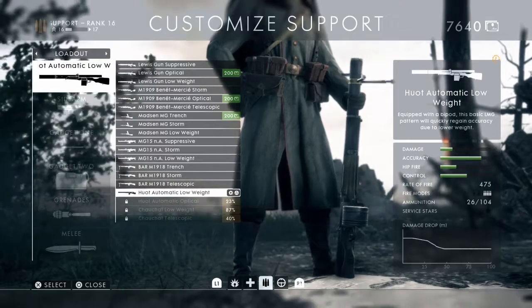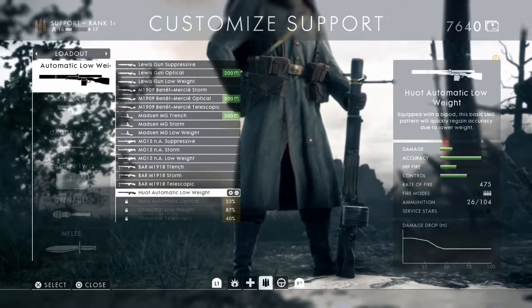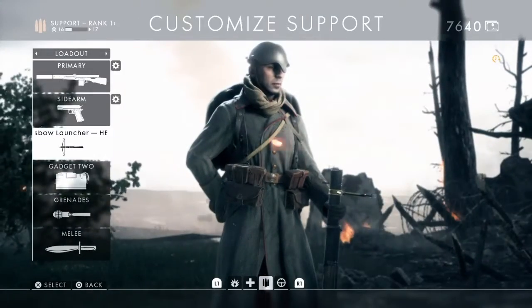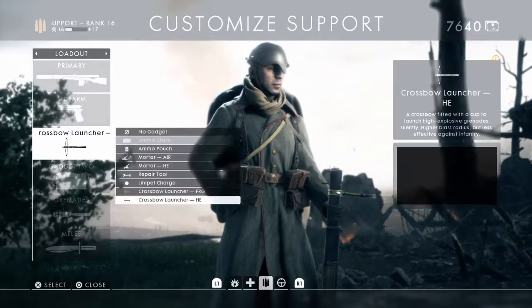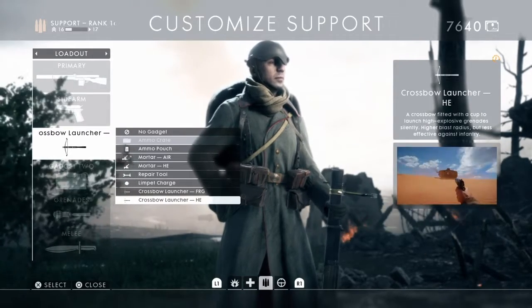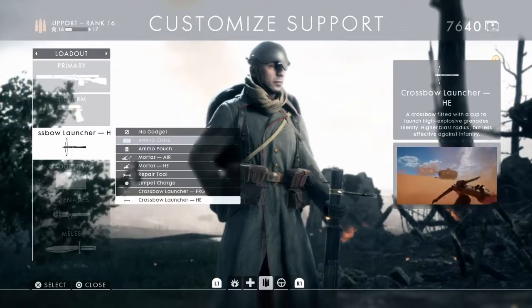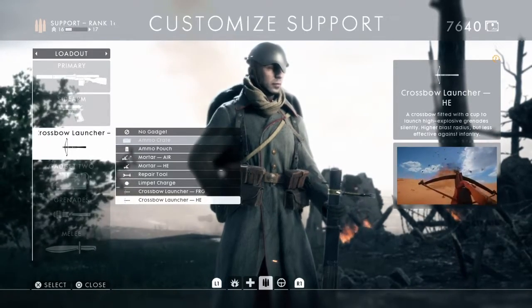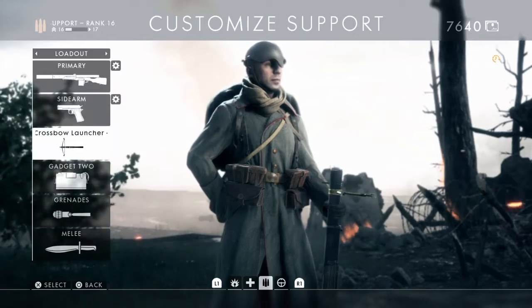It's a very good weapon — very much the sort of thing you use when you're constantly changing direction, enemies are all around you, and you need to be taking them down quickly. To reflect that, I'm using the high explosive crossbow launcher again — you could use the frag one as well. When the situation keeps changing with lots of different directions, that crossbow launcher is ideal.